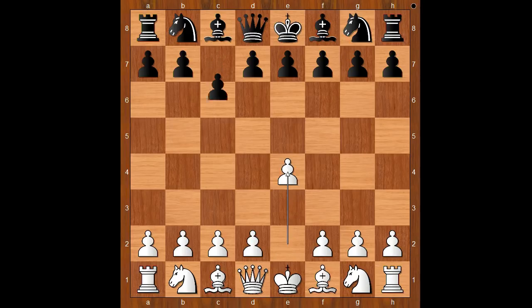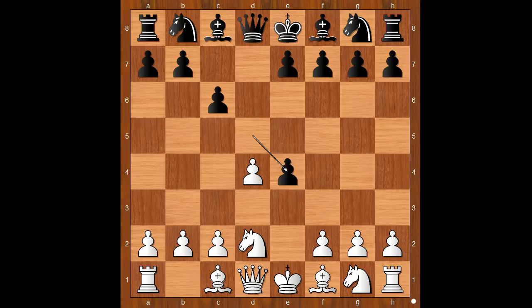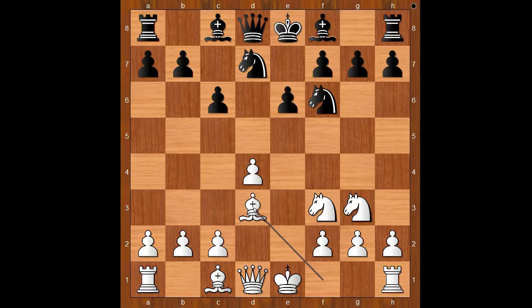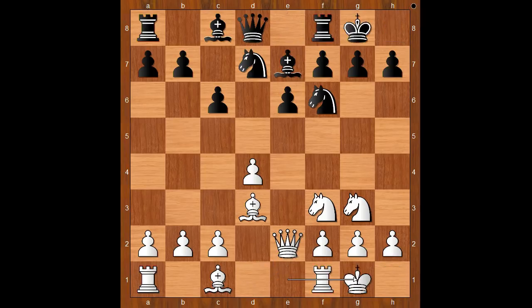Anthony Miles played c6, d4, d5 — the Caro-Kann defense. Knight to d2, d takes on e4, knight takes on e4, knight to d7, intending knight from g to f6. Knight to f3, knight from g to f6, offering to exchange knights. Knight to g3, not exchanging pieces. e6, bishop to d3, bishop to e7, queen to e2, and both players castled kingside.